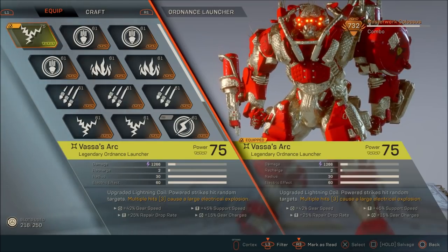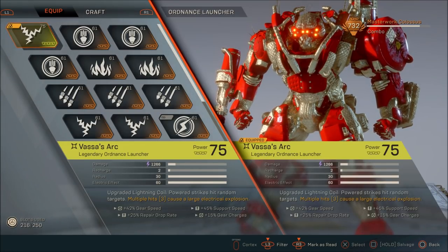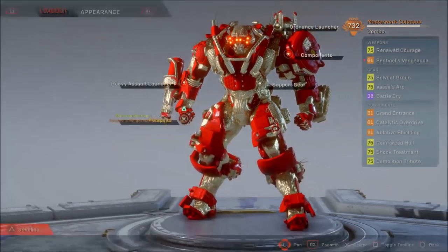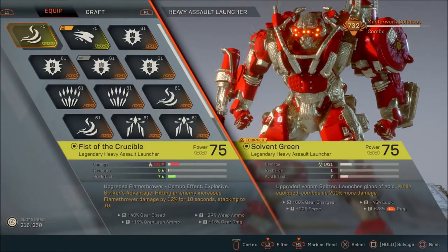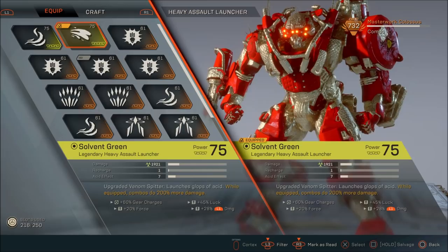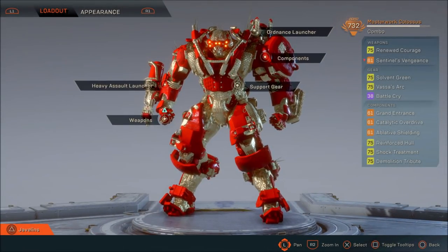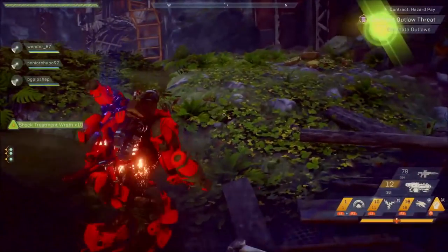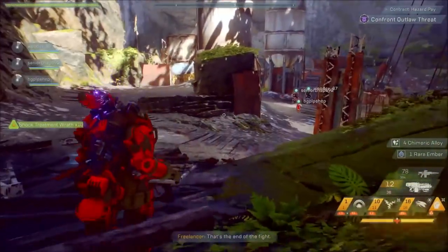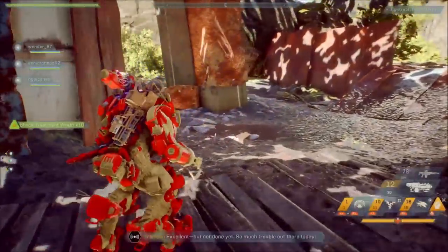You have been warned — this is a really good build, but you want HP to make sure you can take a few hits before you're in trouble. For the Ordnance Launcher, you want Vasa's Arc, naturally, as the build is centered around it. For the Heavy Assault Launcher, you want Solvent Green. Remember how I said Catalytic Overdrive gave you 50% combo damage? Well, Solvent Green gives you an additional 200% more combo damage. So right now we're sitting at 250% more combo damage, plus whatever your inscriptions have. You're running around with 250% overall combo damage. You have two venom primers in your Vengeance Grenade Launcher and your Solvent Green — the Venom Spitter. You also have additional priming methods through the Siege Breaker or the Ralnaz. And your Ordnance Launcher, your Vasa's Arc, will be on full time.